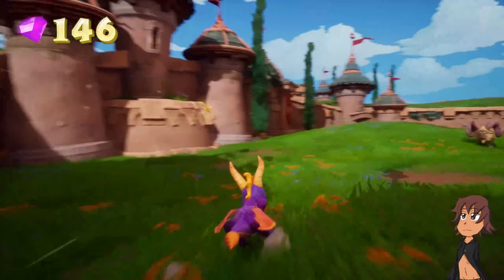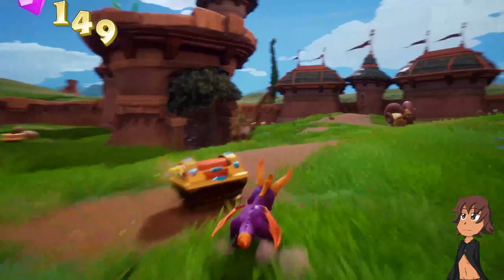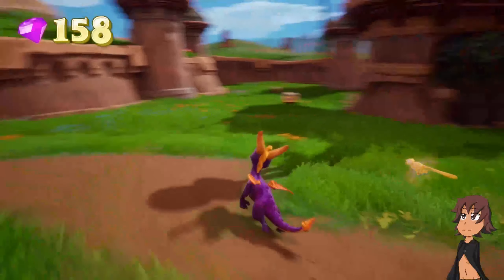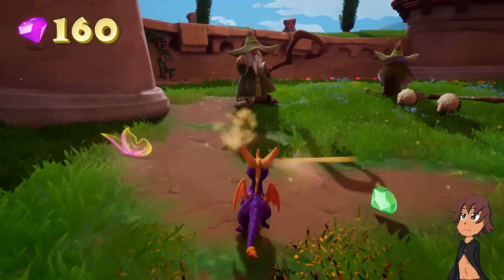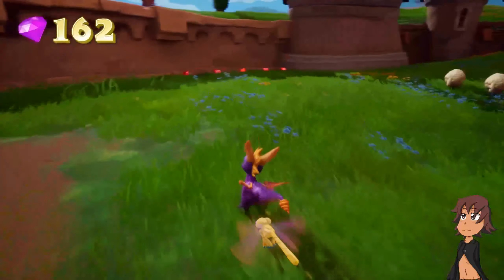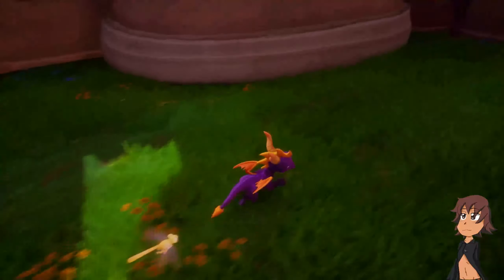Every time you get hurt, Sparx's colors will change. In order to get stronger, it's simply by destroying certain animals here. In this world, it's just destroy the sheep. What the hell did the ship do to the creators of the game? For some reason, in the Spyro games, everyone hates the ship. I think it was in Sonic games that they started the whole thing. Everyone hates the ship.